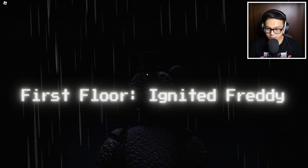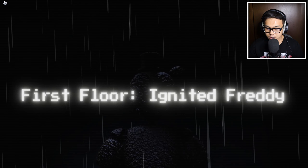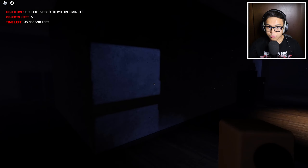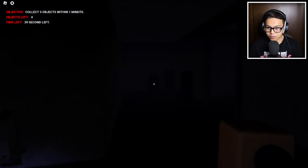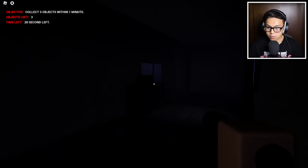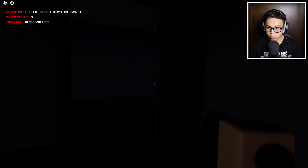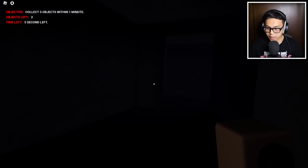First floor - Ignited Freddy! Here we go. It's pretty high settings. Oh my god, why am I already in here? I thought it was gonna be a door. Okay so, 45 seconds left to find... what do we have? Like in the original you just have to find some objects. Oh here it is, I'm hearing some - they're glowing! I know how Freddy looks - he's just bright. Oh, where is he? I heard him stomping.